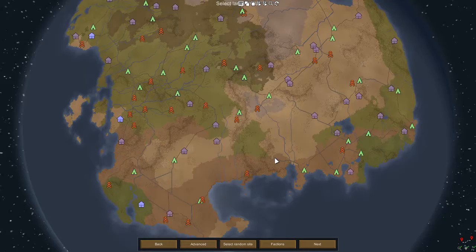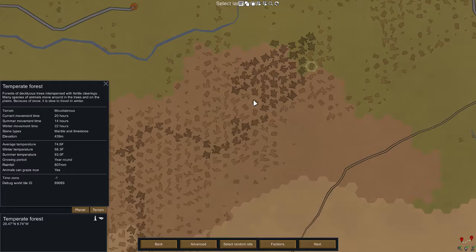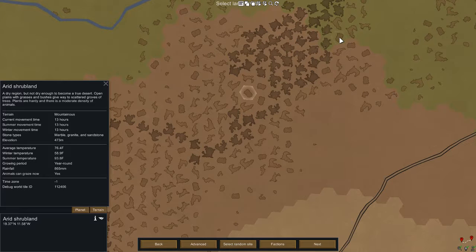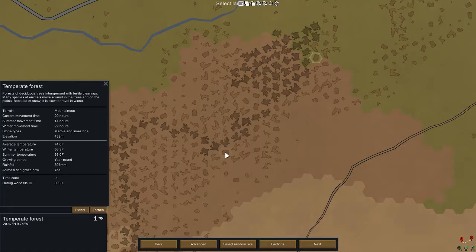We're going to be starting down near the bottom here. Let's see what we got. Marble and limestone isn't that bad, I don't mind picking that one up. Let's check the temperature - same average, just a little lower, gets a little bit colder. Let's see, marble, granite, sandstone - we're gonna go with this one because I like having wood available pretty easily.